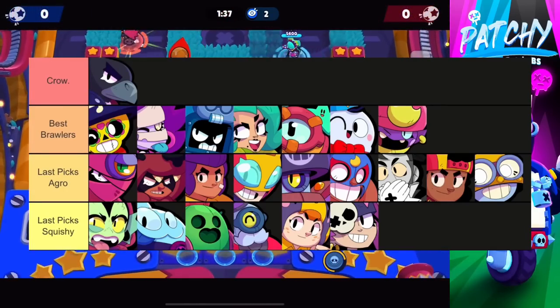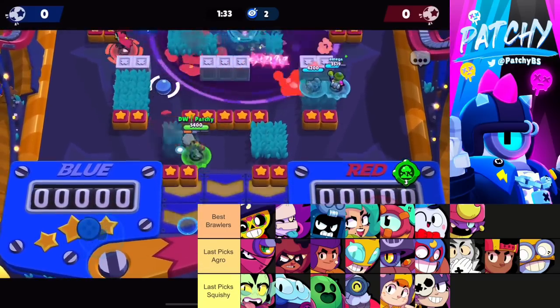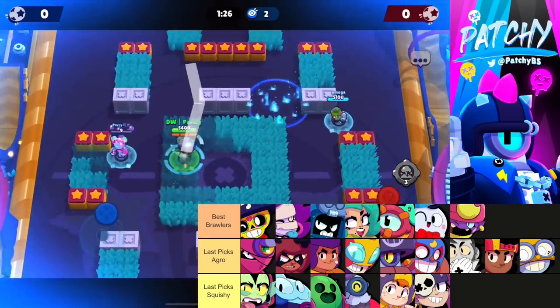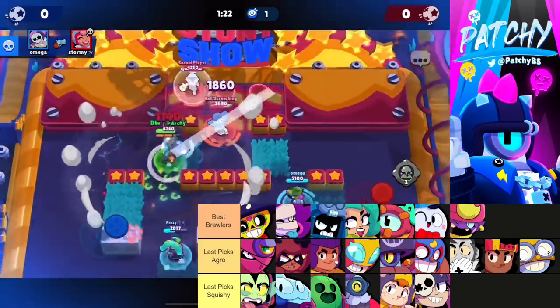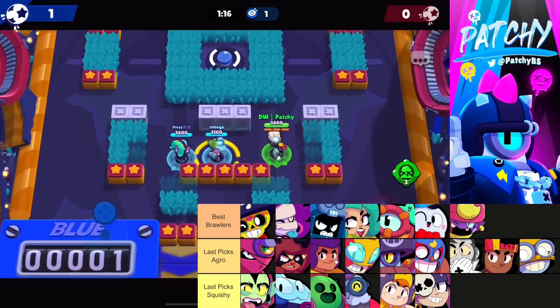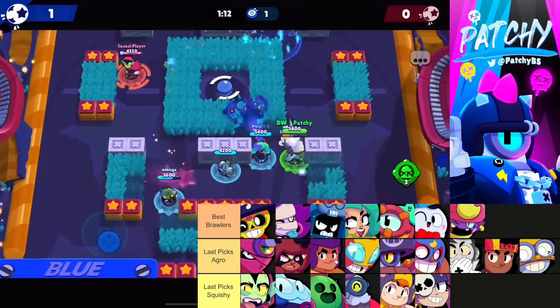For Brawl Ball on Pinhole Punt, Crow is the dominant pick. If you have second pick, ban Crow 100%. With first pick, either ban Crow or pick it yourself. Crow is by far the best brawler on the map and counters nearly every other brawler on the list, besides maybe Spike.